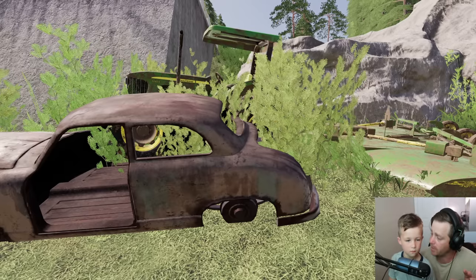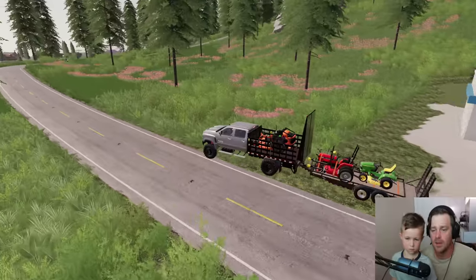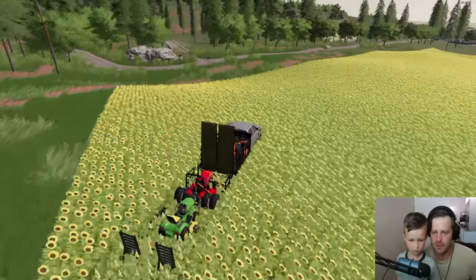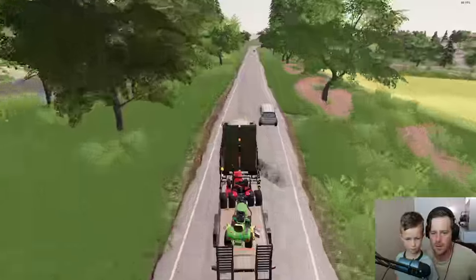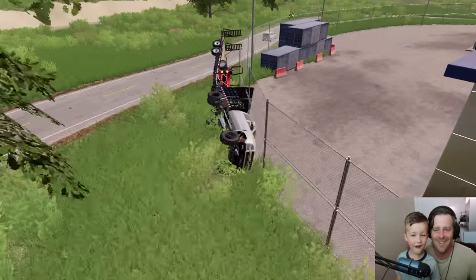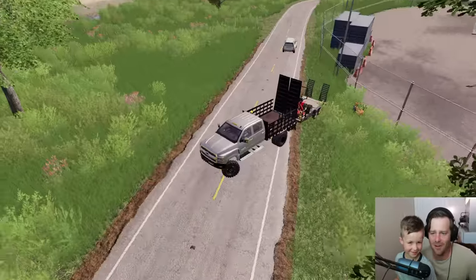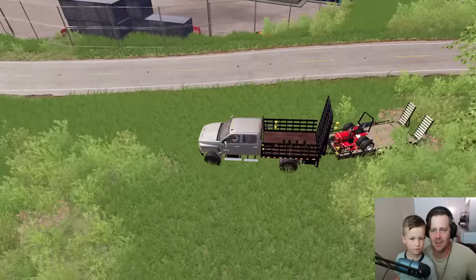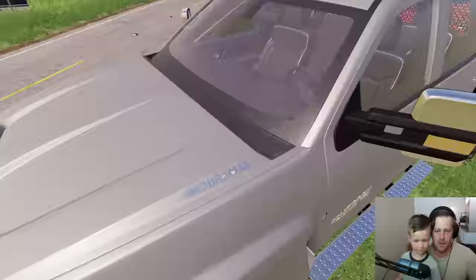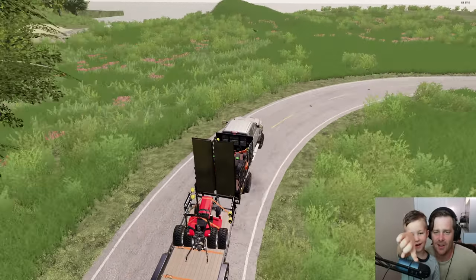We're gonna park our tractor here so no one steals it. Let's go mow that guy's house before he gets home. We got our rig — let's go check out this person's house and hopefully he pays us a lot of money. This is not a road but it's a shortcut — we'll drive right through your sunflower field, sorry! Look how fast this truck is. Oh no, our lawnmower's still bouncing! We lost our lawnmowers — we lost our zero turn! It's upside down!